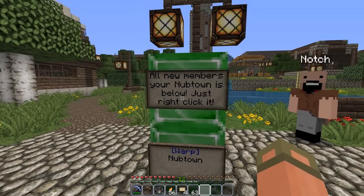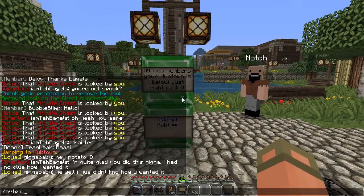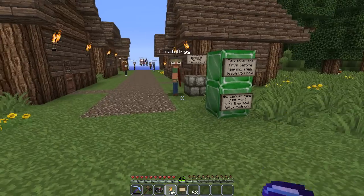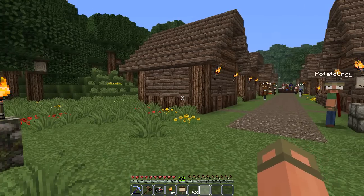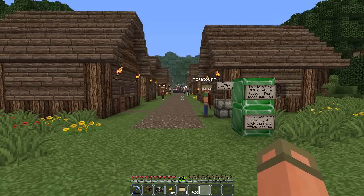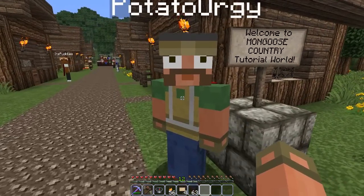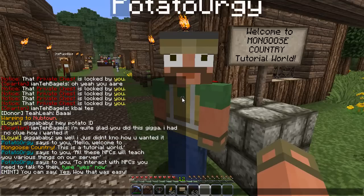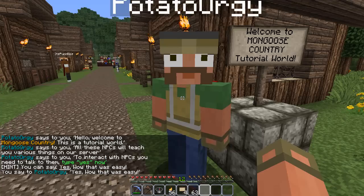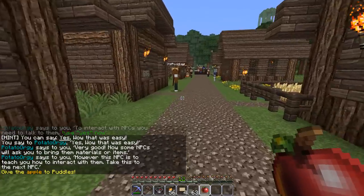You guys, when you first spawn in, you'll actually be in our new tutorial world, which is World Tut for me, which will take you here, and it'll teach you basically how to use the NPC system on Mongoose Country. It's pretty simple. You just go up to them, right-click them, and then they start talking. You sit there, you read a little bit, and you're like, oh, I'll just type yes now. So you just type literally yes, it responds to them, and you get an apple.